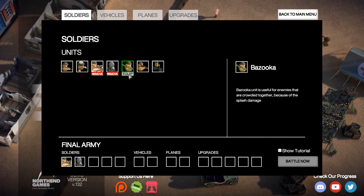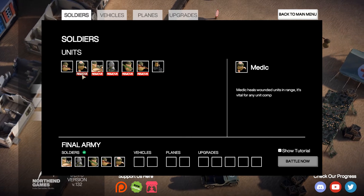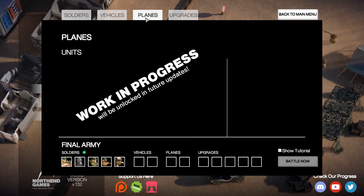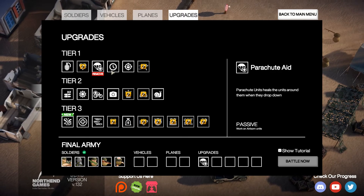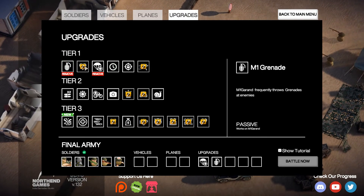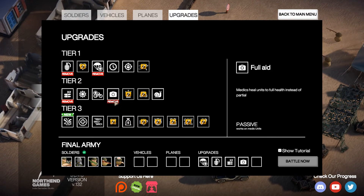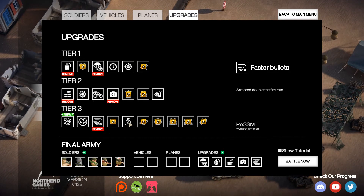We'll try and choose different units here. Vehicles is a work in progress. I can do this I suppose — I don't know what this does. Going for that, that looks good.